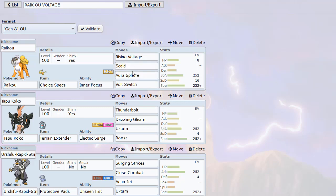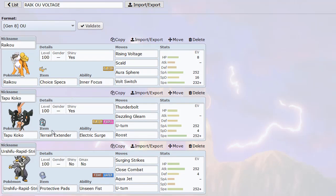Aura Sphere is there for hitting stuff like Ferrothorn and Tyranitar — things that could otherwise sponge these other hits pretty well. Good amount of speed and nice Special Attack here with Choice Specs. I actually clicked Rising Voltage versus a Blissey and it took like 51% — I thought that was pretty crazy how much damage it was doing under Electric Terrain. I paired it with Tapu Koko with Terrain Extender — pretty self-explanatory. We wanted Electric Terrain, so that's why I paired it with Raikou.